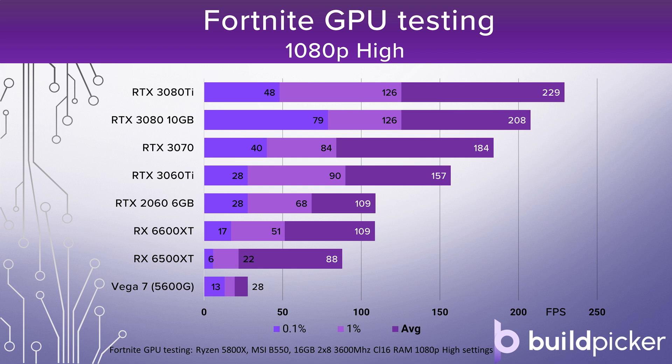Stepping up to the 6500 XT, an entry level graphics card that's been much maligned in reviews — testing for this game I kind of understood why. At 1080p high it gets 90 frames per second average but the 0.1% and 1% lows were utterly abysmal, with big stutters and hangs quite regularly. I really can't recommend this card for Fortnite at any resolution. The 6600 XT also underperformed — not quite as bad, but significant problems. Meanwhile the RTX 2060 6GB actually outperformed it, posting equal average fps but much better frame time consistency with higher 0.1% and 1% lows.